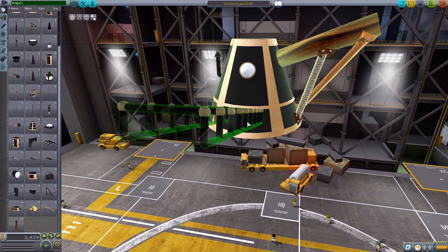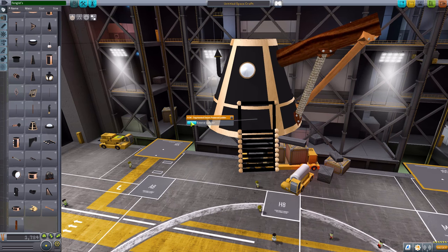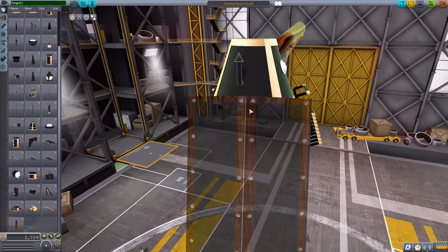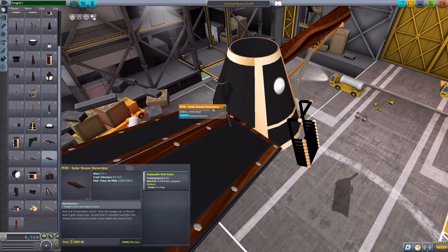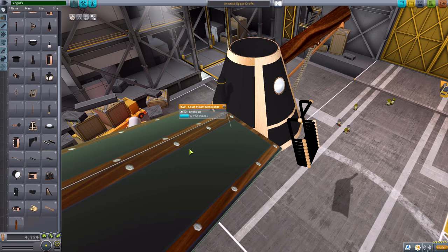We then have a steam-powered ladder here, which is always nice to have. It does get retractable, which is quite nice. You know me — I'm a sucker for animation, and I like that accordion action on it. We also then have a steam solar panel, which rather than producing electricity, this actually produces steam, which is very important to have. We extend it out and it will use the power of the sun to create steam. That's just fun.